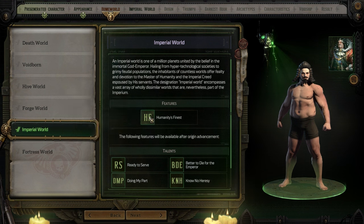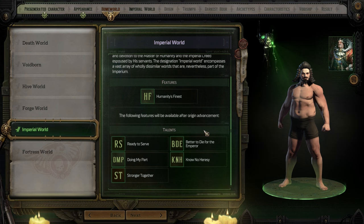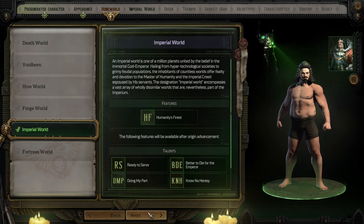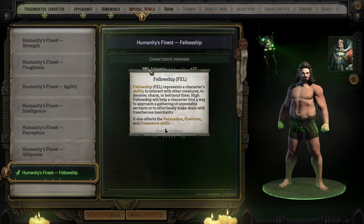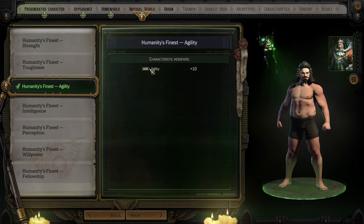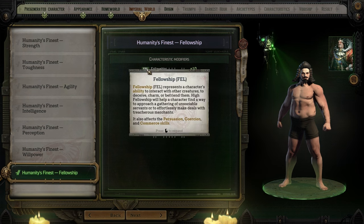I'm leaning towards imperial world — I have looked at these prior. Imperial world characteristics: you can select any characteristic except weapon skill and ballistic skill and add 10 points. That's pretty good, really good for a persuasion build. And this guy looks like he's from nobility. So we will go fellowship — the character's ability to interact with other creatures. It also affects persuasion, coercion, and commerce skills. So I'm gonna go with that.